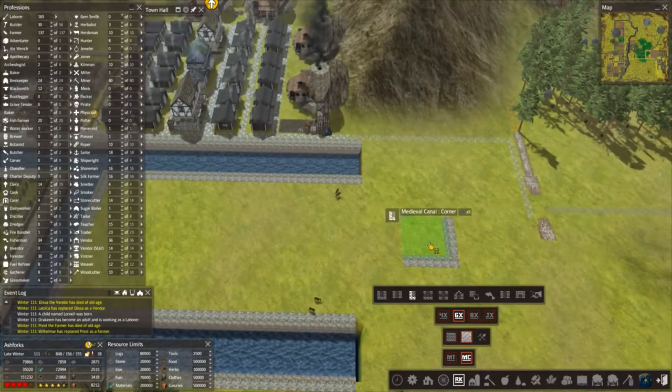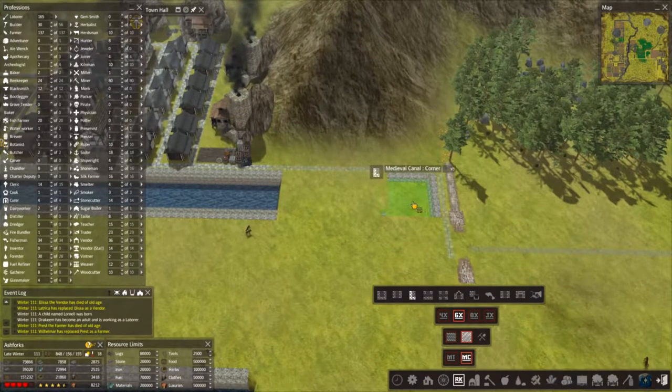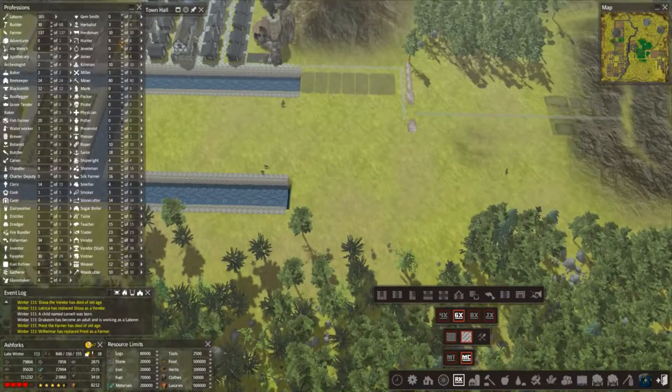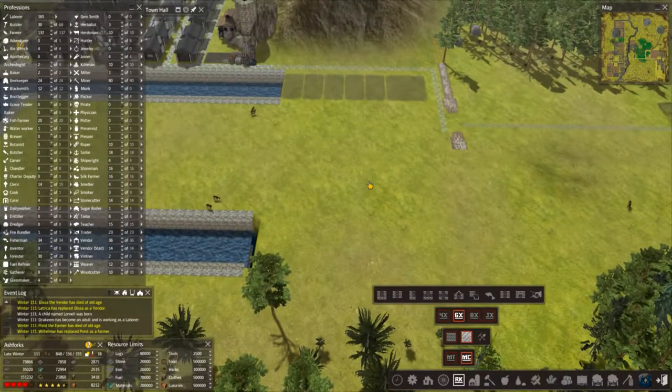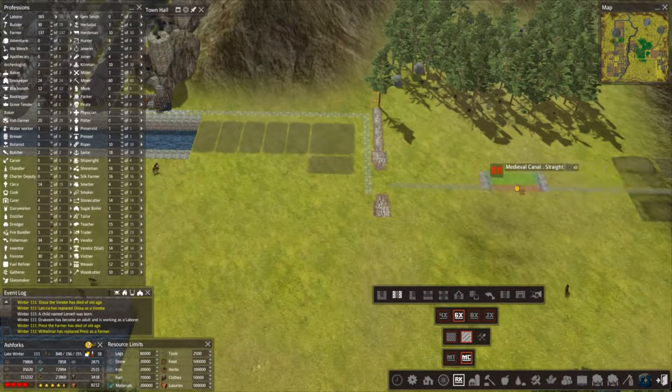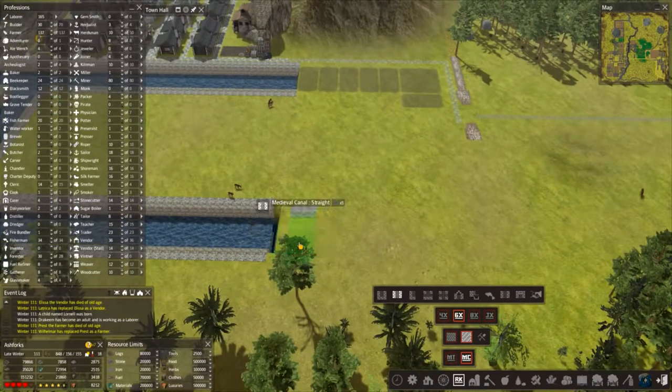We could put our corner piece in first — let's get it right up to the edge. Now, I want to put maybe another trader in on this section of the canal. Let's continue this along a little bit and we'll get another one in.